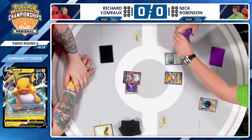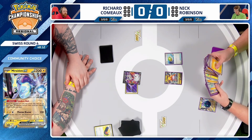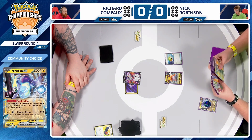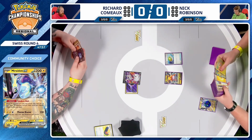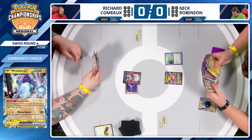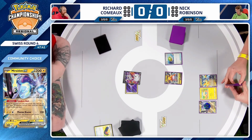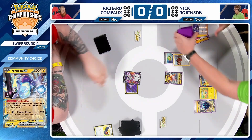This is definitely a different Miraidon than we've seen do well recently, winning LAIC and getting second at Stuttgart. Seijun Park popularized it online as well. This list is very fast — it plays two Battle VIP Pass, which is an awkward number. You kind of want it but don't want to prize it. And two Mew EX as well — that's going to come in handy with its Genome Hacking attack, but the bigger thing is it becomes your draw engine with its Restart ability.